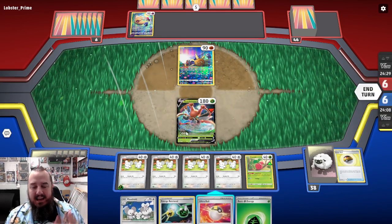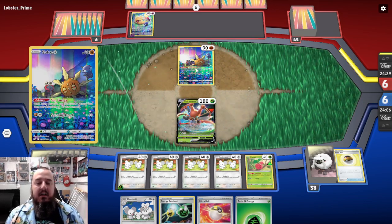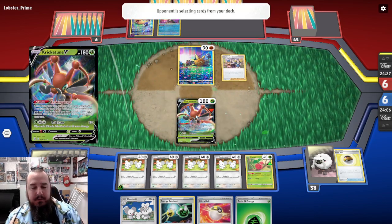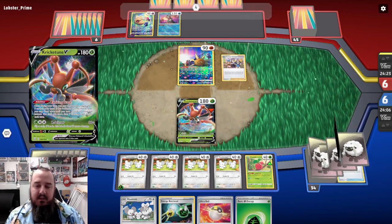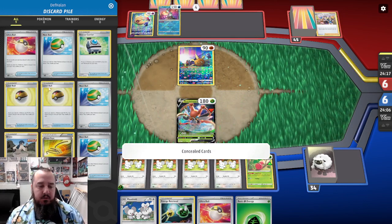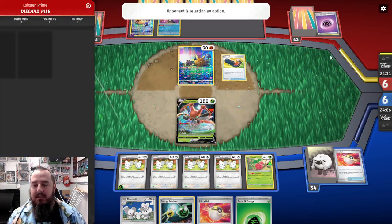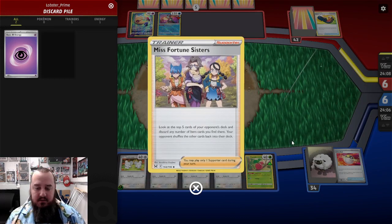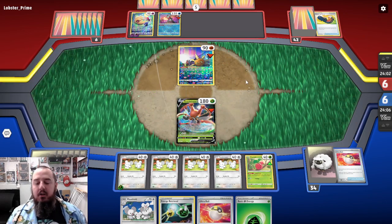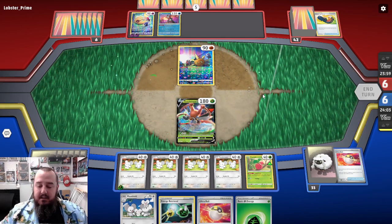We need two Mouse Holds out on the field when we attack in order to get these KOs. Really we're going to be trading one KO for one KO for a while. If they grab the Krikatoon V KO, that is going to hurt us a bit. They just discard a ton of cards — Rescue Carrier, a Level Ball, Nest Ball and Ultra Ball — off of that Miss Fortune Sisters. Discard any number of item cards. That was just a lot of item cards gone. That Level Ball would have been very useful.